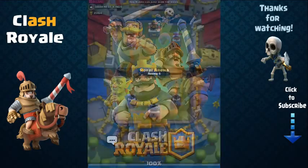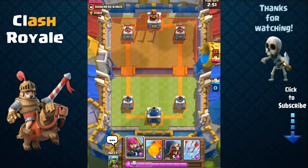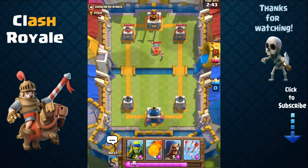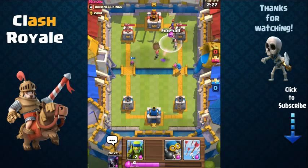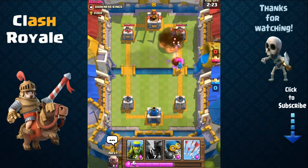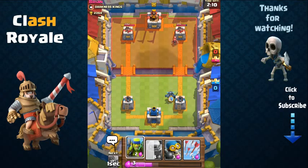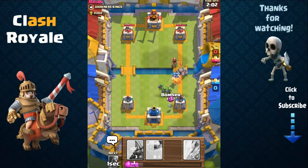Hopefully we don't have another rage quitter. We're against Brian from Darkness Kings. Starting off with Archers — they're going to separate on two sides to shield both sides. Now I send out my Wizard. He's going to send out his Witch, so I wait until his Witch gets closer, then place the Fireball onto his Witch and the tower. My Wizard should be able to quickly take out that opposing Witch. It's almost even; I did deal some damage onto his tower. Now I send out my PEKKA — and he sends out a Golem. This is going to be a good battle!